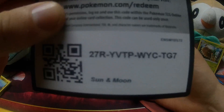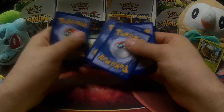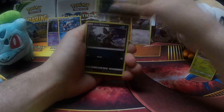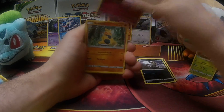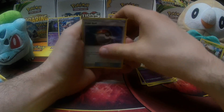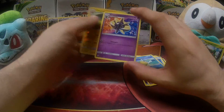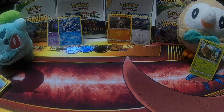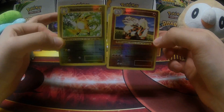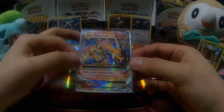We got a code. One, two, three, four, one, and two. Let's see what we got. Evolutions treated us well — let's see how Sun and Moon treats us. Sandile, Rattata, Snowball, Makuhita, Cutiefly, Psychic Energy, Hypno, Poké Ball, Pelipper. Reverse Holo Charjabug. And Cosmog. Got some decent pulls overall — a couple of Reverse Holo Rares from Evolutions with Raichu and Arcanine, and Mega Charizard EX.